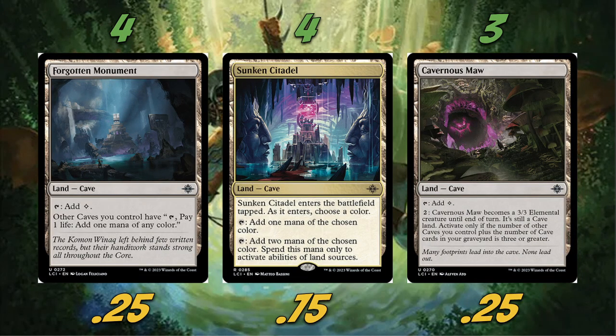We're also playing four Forgotten Monument, which is pretty solid overall — it turns the rest of our lands into Mana Confluence, so if we only have the green cave and need black mana, we can just pay one life and activate it. We're playing four Sunken Citadels as well. I look at it like a pathway that enters tapped, and we can use the two mana to spend only on activating abilities of land sources — which obviously includes all our different caves to help discover. And then there's Cavernous Maw, our own special man-land. We can tap two to make it a 3/3 elemental creature, but only if the number of other caves you control plus cave cards in your graveyard is three or greater, which is not hard for us at all. It reminds me of Treetop Village from back in the day.